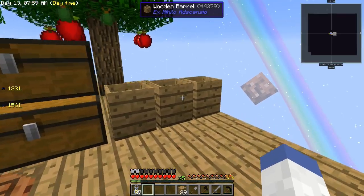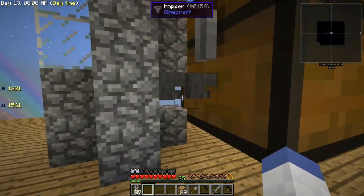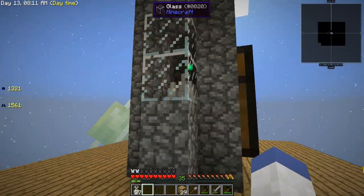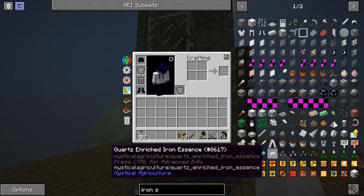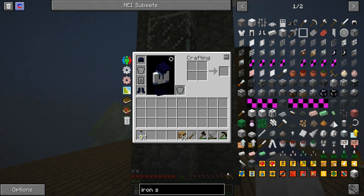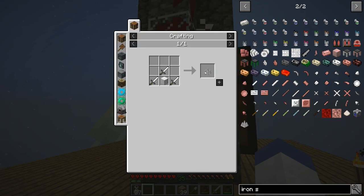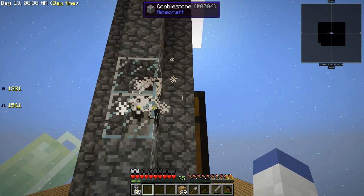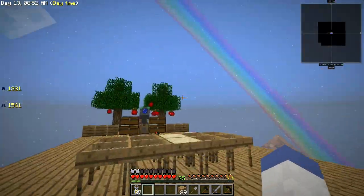So where do we start? I guess we should start with the fact that we automated the spawner. We're using hoppers back here and we're using these iron spikes — they drop mob drops and XP. I have it blocked off on the inside so all of the drops hit the hoppers and go into the big chest. You're probably wondering how am I getting charged creepers and stuff.